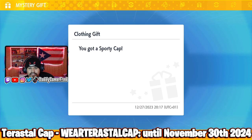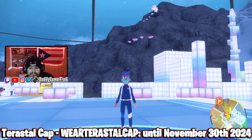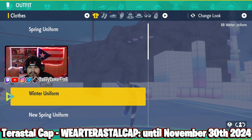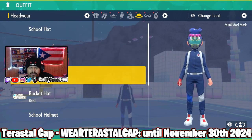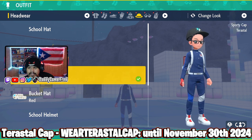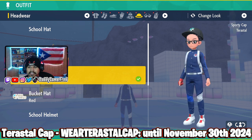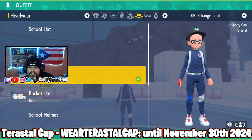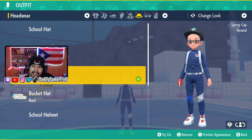You got a sporty cap — let's go look at it. Going to clothing, then hats, and we got the sporty Terrestrialized cap. Let's try it on. Not bad — I like that it's all black, just a logo on the front for the Terrestrialized. I just don't really like the way these caps look on the character overall. I wish you could turn it around or something.